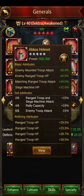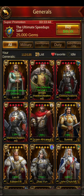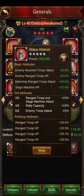The next piece is the Boss helmet — 40% range troop attack, it's a really good helmet. The other option is the Han's Dynasty helmet, which has 25% range troop attack and HP. So if you don't have the Boss helmet, you can use the Han's helmet.